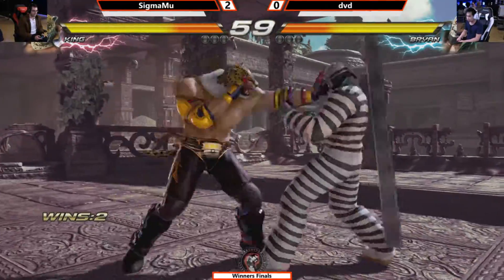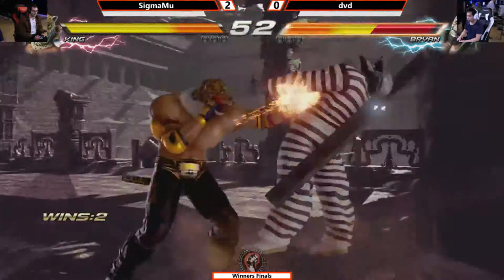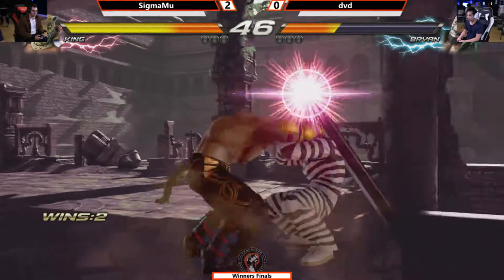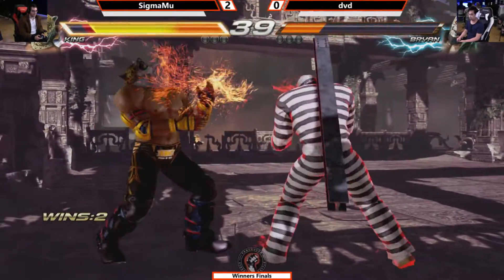There was a tournament earlier this year where Sigma Moo started the round with a throw and got the death cradle — I saw he got the full cradle. It was all punishment. Figure four leg lock — what's next? Just goes for some easy Oki. The tech window is actually pretty generous in this game, but you start to pick the right buttons to make sure that you get it off.